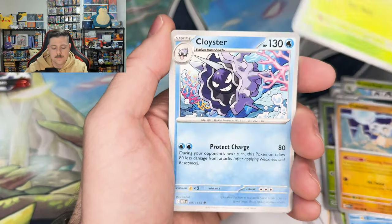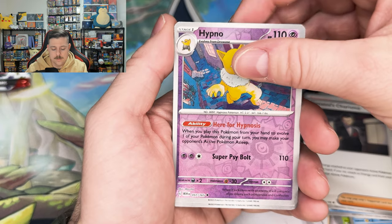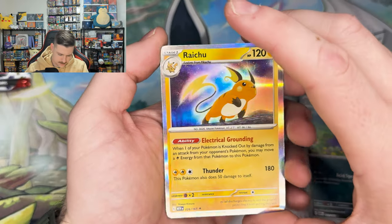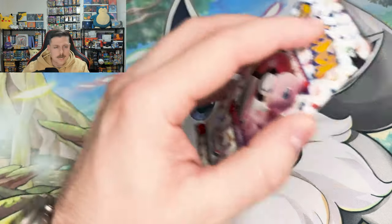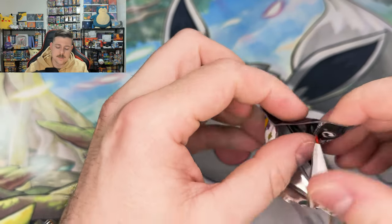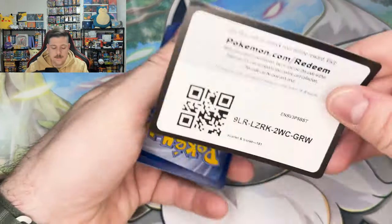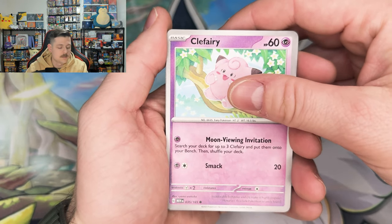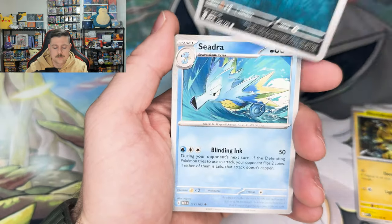Cubone, Parasect, Cloyster, Giovanni, Hypno creeping down the hallway, Ekans, and a Raichu — we need that. Pretty off center, pretty thick on the right, but nice. I think for the common cards we still need, it's the non-hollow Kingler, the Dratini, and the Dome Fossil. So there's three of those bad boys we need.